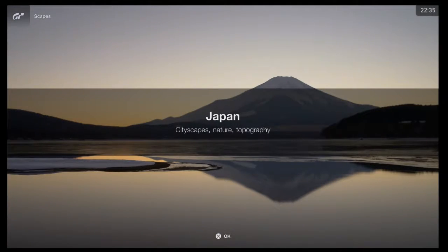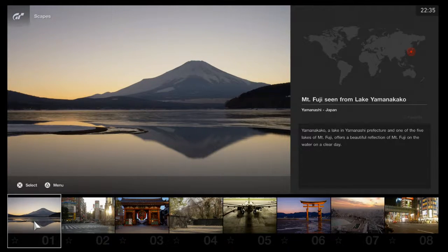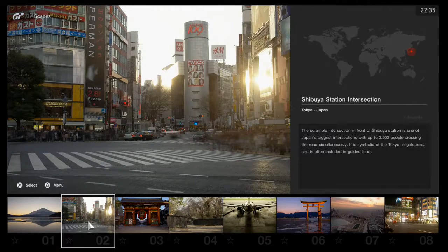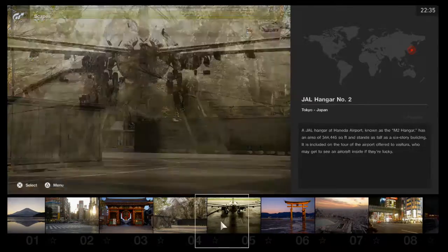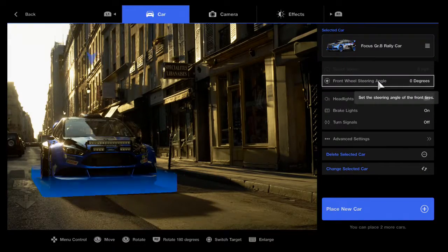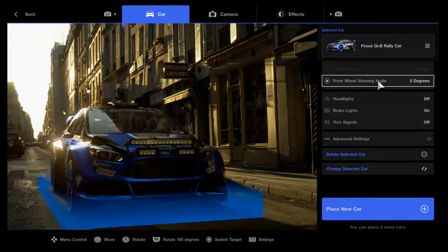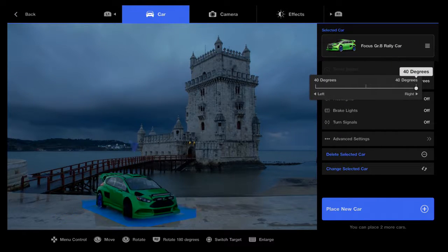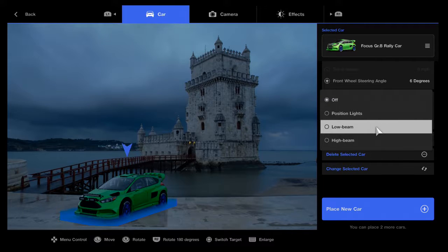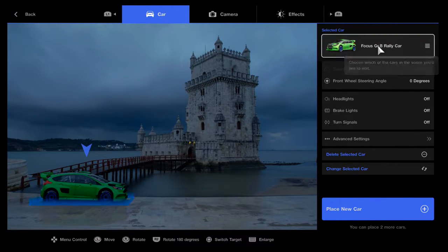Perhaps the most unusual and surprisingly fun mode in Gran Turismo is the Scapes mode. This mode allows you to select a high resolution photo of a real world city like Tokyo, Lisbon or Paris. You can select among the cars available in your livery stable or garage and place them in the photo. You can rotate the vehicle, turn the brake lights and headlights on or off, and move it around the screen.